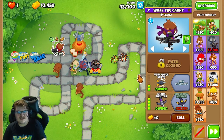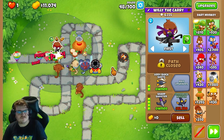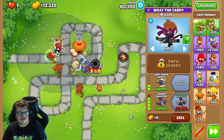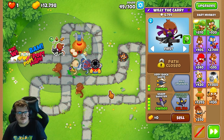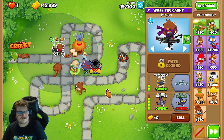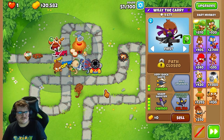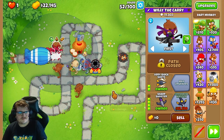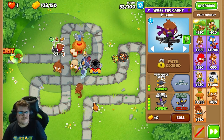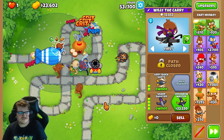Now we can actually continue. We can save up money for the Crossbow Master — we're gonna get that next. There are so many different combinations you can do for winning this map on CHIMPS, but now I'm showing you one method I learned from my viewer. This is a really strong method you can use. We soon have the Crossbow Master now, so let's continue upgrading it.